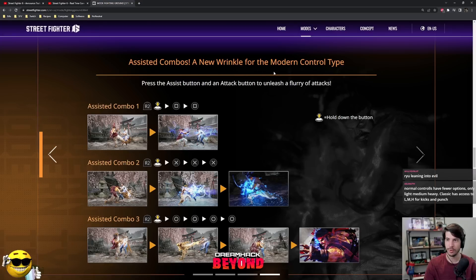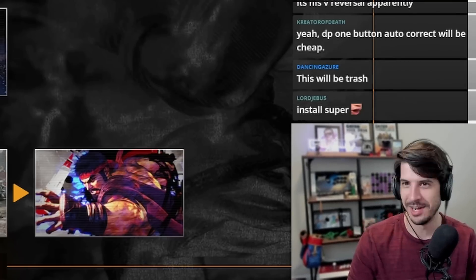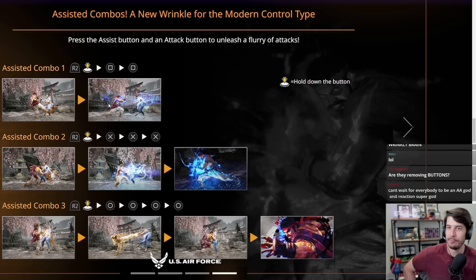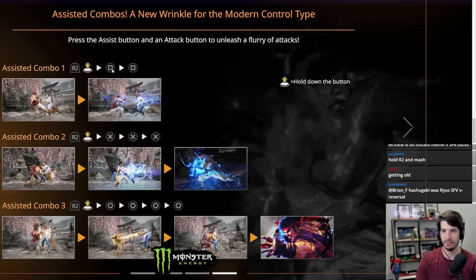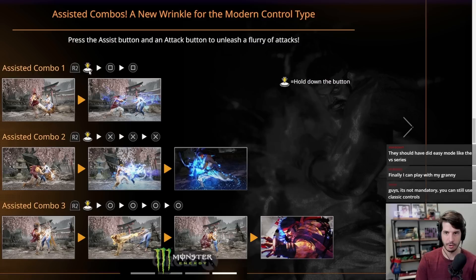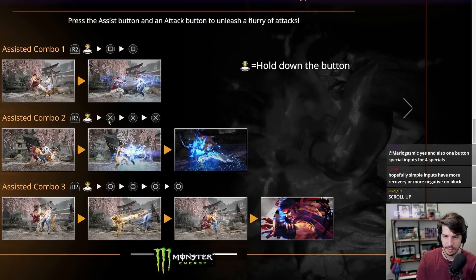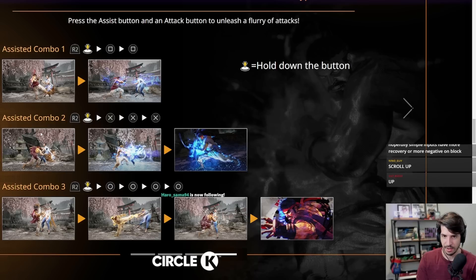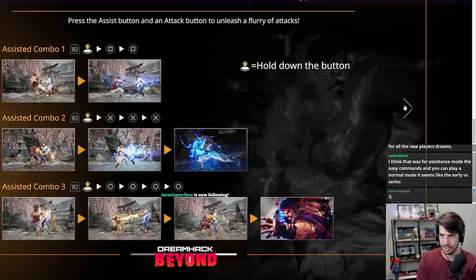Assisted combos — a new wrinkle for the modern control type. Press the assist button and an attack button to unleash a flurry of attacks. So R2 plus square, square — I think you hold R2 and then it starts doing combos. Square, square looks like a light kick into fireball. XXX is solar plexus, some kind of fireball thing into super. Circle, circle, circle, circle is going to be heavy kick, donkey kick, DP I think, into Shin Shoryuken. That's cool.